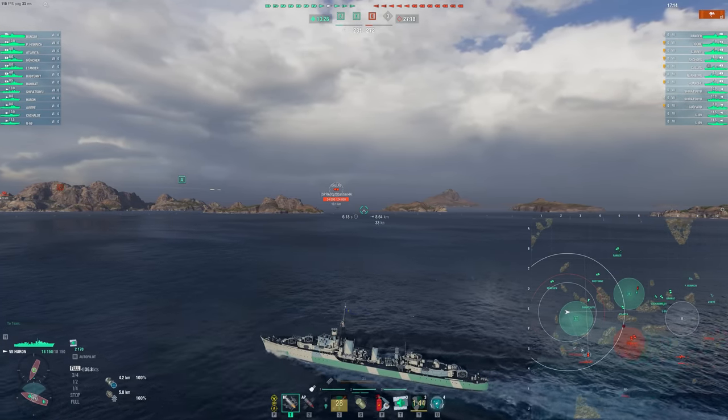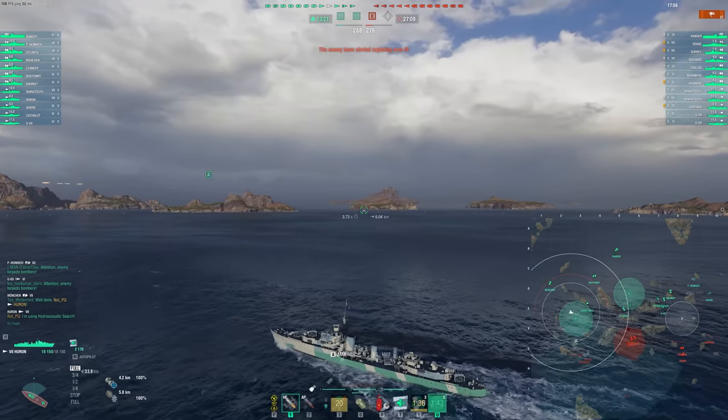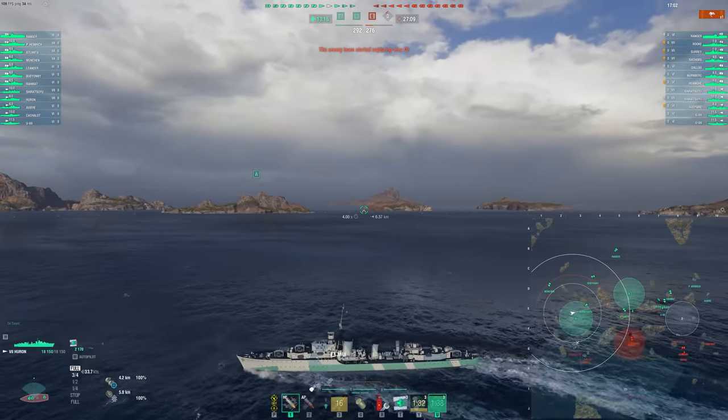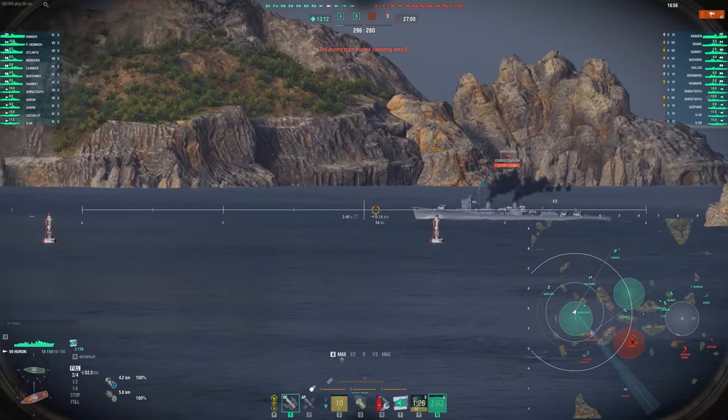At this tier, destroyers are lacking a lot of concealment and a ton of HP. Notice we have over 18,000 HP here. Combined with three heals, this ship is extremely tanky and tough to take down.